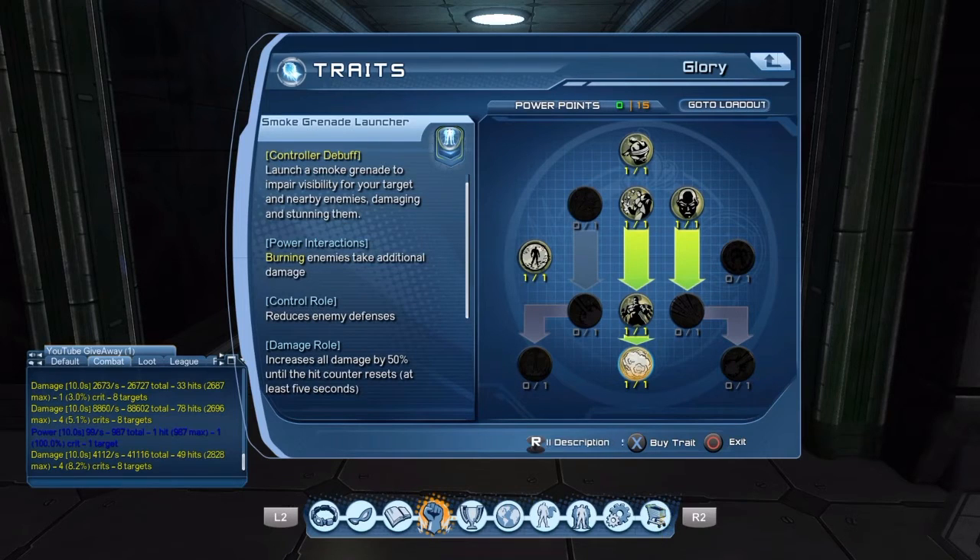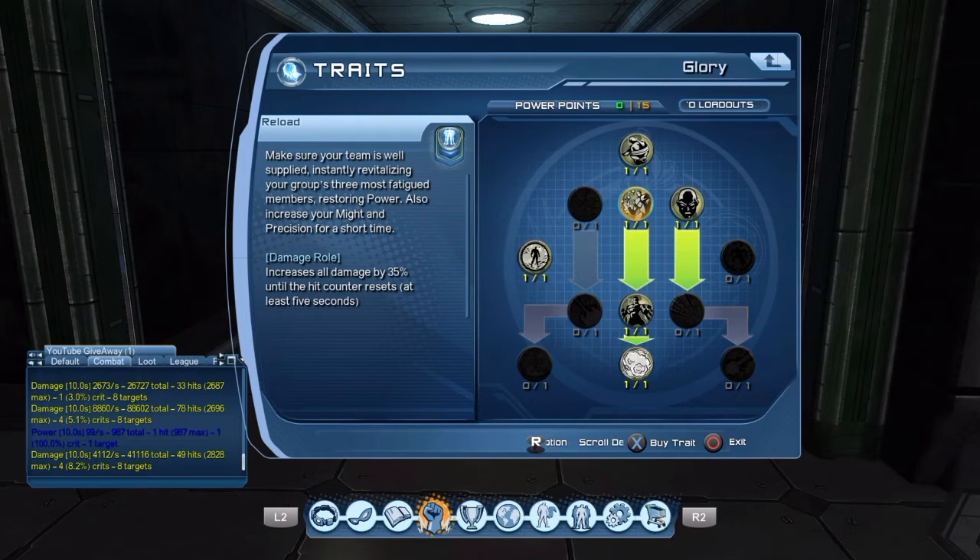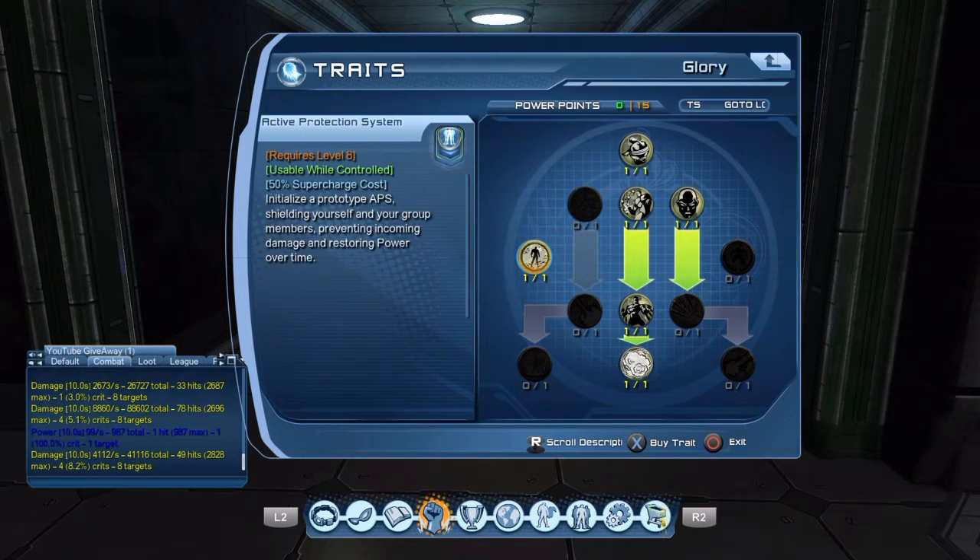I use Smoke Grenade Launcher as my defense debuff. Even though the debuff only hits one target, the Smoke Grenade Launcher stun hits multiple targets — not just one or two, it hits a lot. It locks them in place but doesn't prevent the tank from pulling them, so the DPS can go to town. A lot of people like to use encasements, but I don't — when you hit encasements they get knocked around and the tanks can't pull them. I prefer in-place stuns that aren't hard-locked.